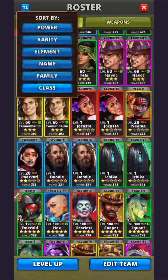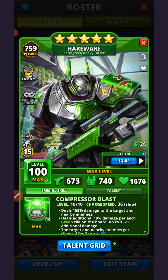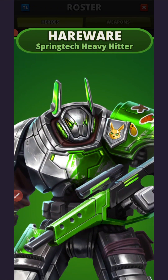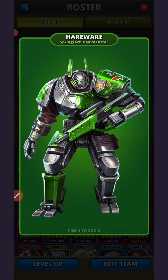Heading over to my roster for a quick look at his artwork — this is Hairwear's art. He is the heavy hitter, so he is a big chunky boy. He's got the quintessential bunny stuff going on, covered in green paint because he is a green hero. He's got that rabbit slash mechanoid look about him — whether there's a rabbit inside the suit controlling all the movement would actually be kind of cool.